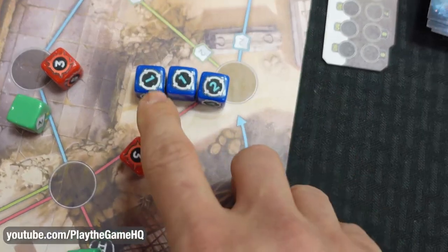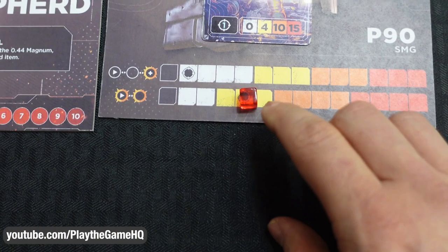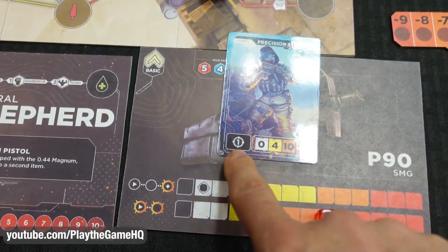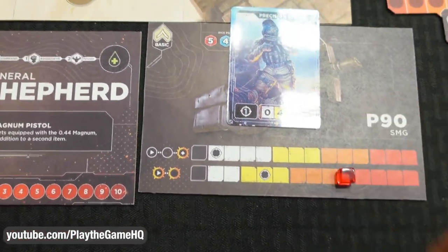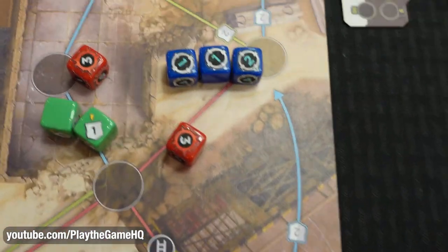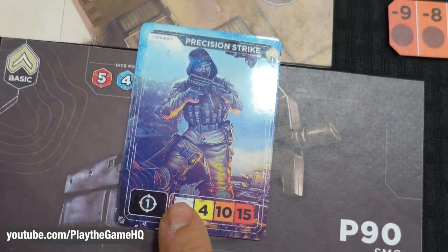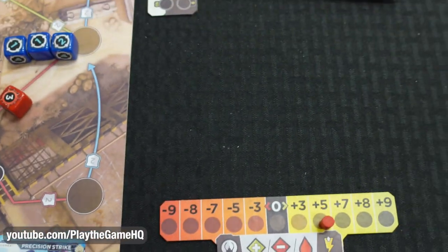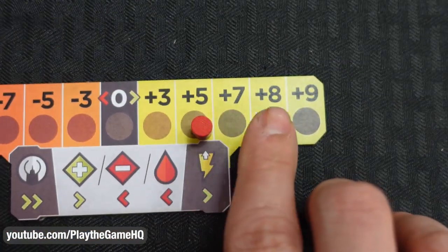We roll our seven dice and resolve them. I got four on the blue, so I move up four spaces. I also have a card with one reticle, moving me up an additional space. Now we check green — whoever has the most lightning bolts, plus any card bonuses, gets first strike. If it's a tie, no one gets first strike. First strike moves your marker up one more space. Let's say the other player had no lightning bolts, so red gets first strike and moves up one space, now at seven.